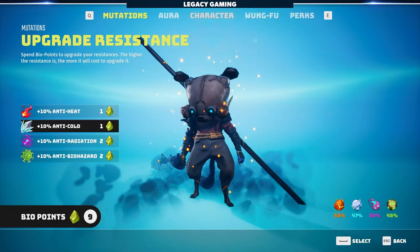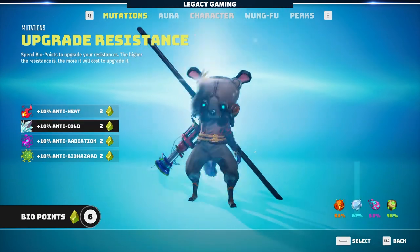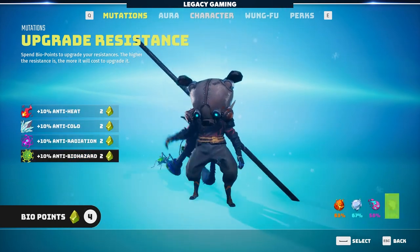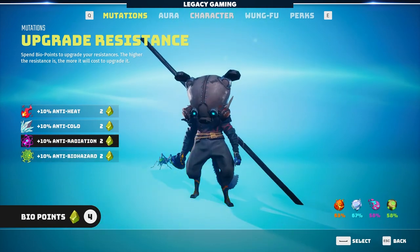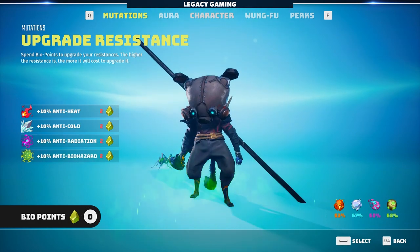You can use mutation points to increase your resistances by 10% per point. This is easily the best way to get your resistances up. I personally believe this is way too generous, but it's a system in the game and we're going to use it to its maximum potential.